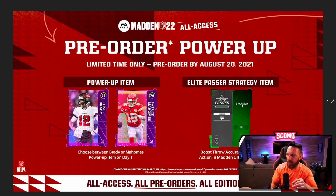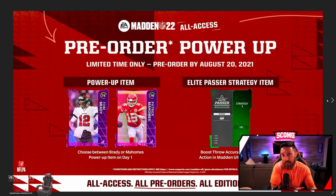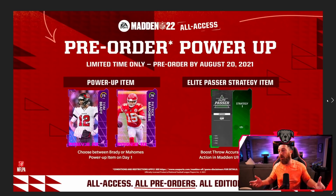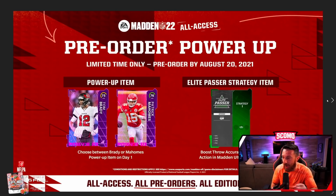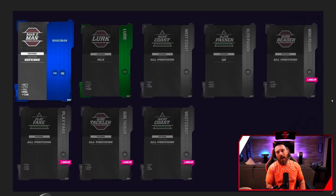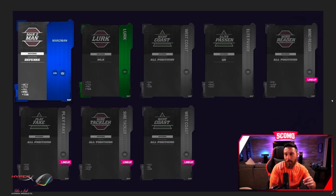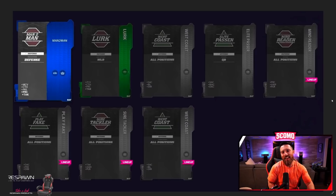This is actually a good part of the pre-order that got overlooked. You get the Elite Passer strategy item with any edition, even the base edition, and it gives your whole team a boost right from the start. At the beginning of the game you never really worried about chemistry because training cost so much, so having Elite Passer from day one is a really good offer. They'll probably also add new strategies over the year — not just new rarity levels but entirely new strategies available in packs.